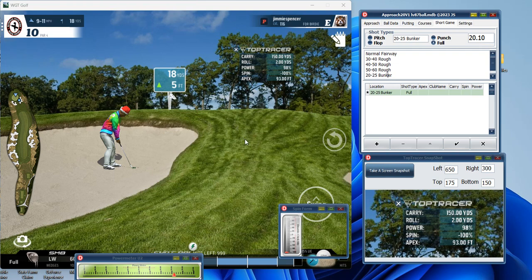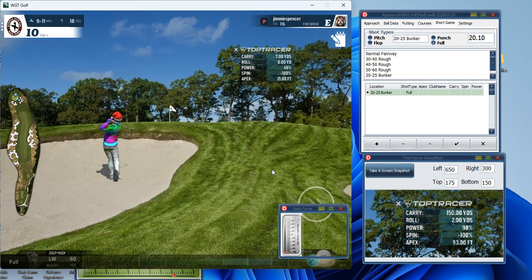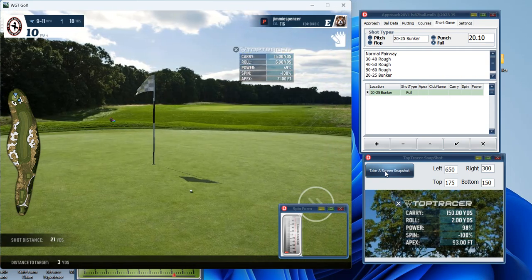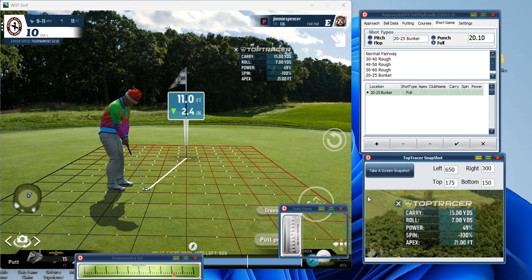We'll just take a shot and see — we'll hit it 50% first off. I'm sure that's not going to be enough, but we'll take it. Now we'll get ready to take the snapshot of what happened. Boom — we click take the snapshot and we have that here now, what happened. So then the other players would be playing and your Top Tracer result would have gone away.